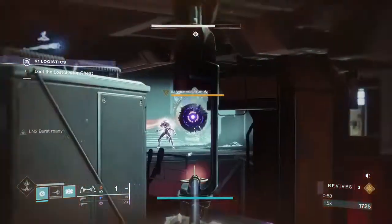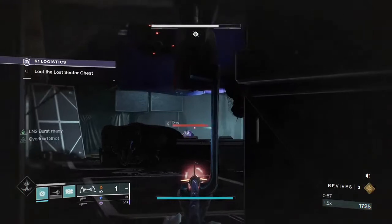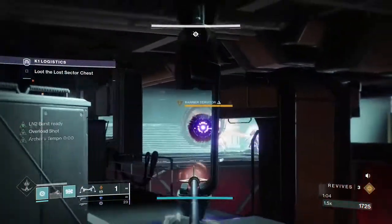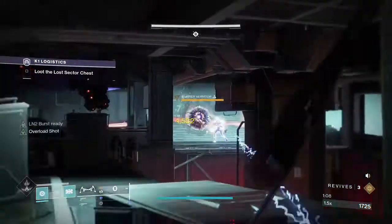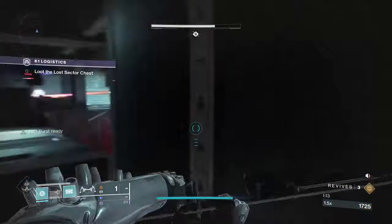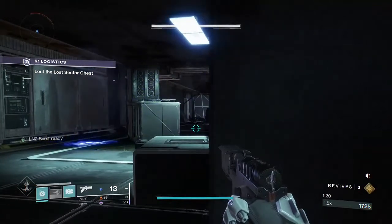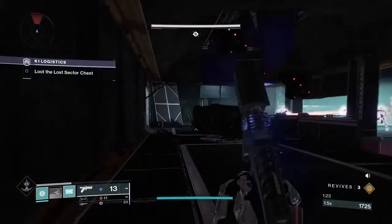After that we want to be chucking our grenade onto lower tier adds - in this case a little Fallen dude - and that is going to drop us an Arc well. That Arc well is going to give us two charges of light through our Elemental Charge, but also it is going to give us a 10-second window where the Well of Ions mod gives us increased melee damage upon picking up the well.